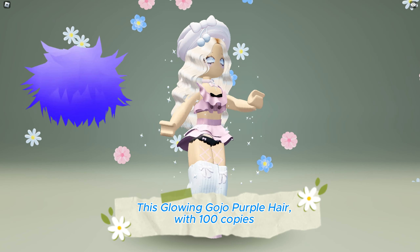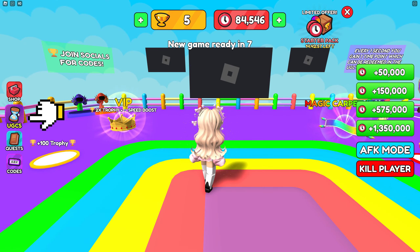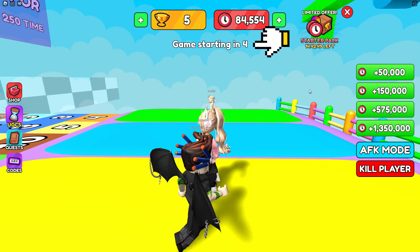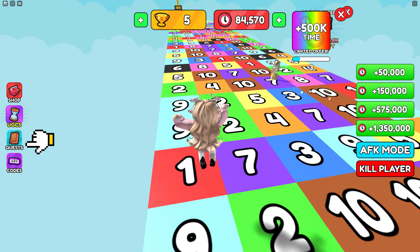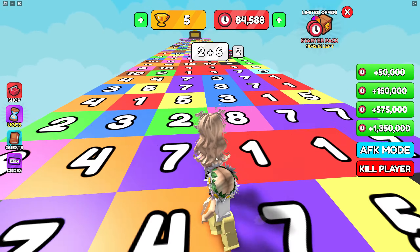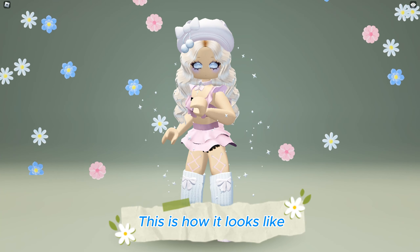This glowing Gojo purple hair with 100 copies is now available to be obtained for completely free at UGC Math Race game — game link in the description below. Join the game then click on UGC. The requirement is 1.25 million time points. You can collect time points by joining and winning mini games, by simply staying in game, and by achieving the quests. This is how it looks like.